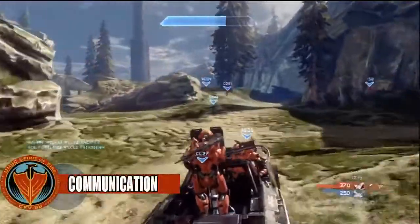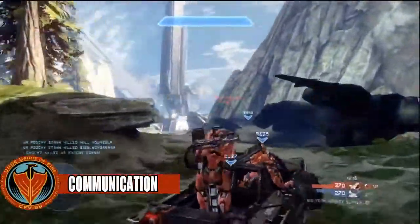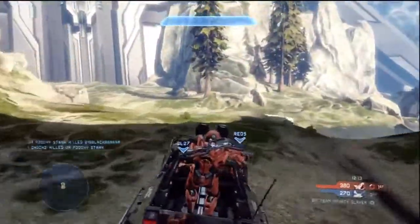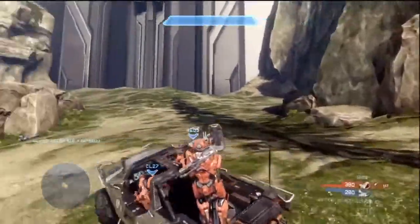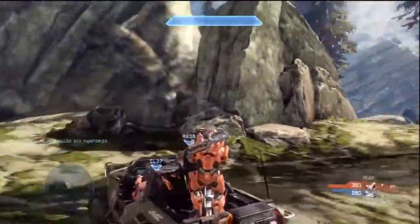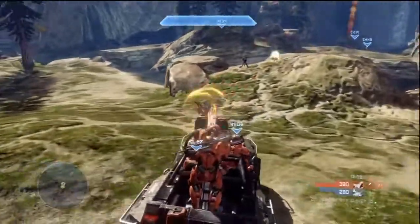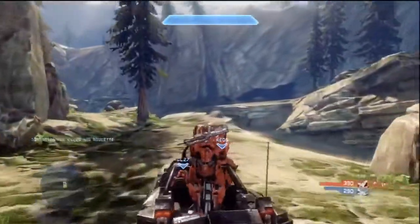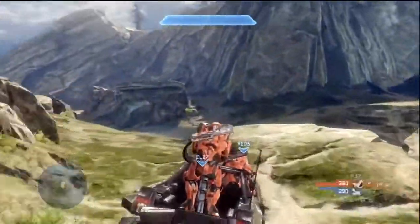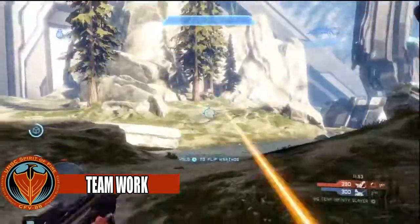Communication between the driver and the gunner is absolutely key. The Warthog can deal out a ton of damage, but it's going to mean nothing if you and your teammate don't have a mic and aren't communicating. The driver should be telling the gunner where the next targets are, and the gunner should be giving the driver tips on what's coming from behind, because the driver obviously can't see back there.